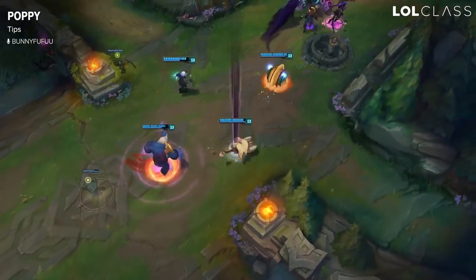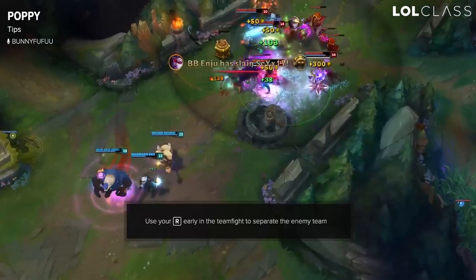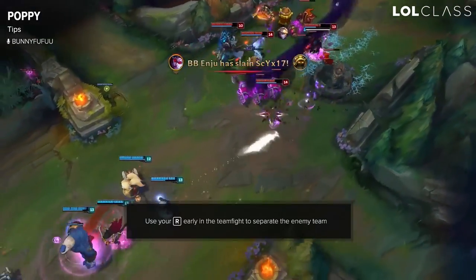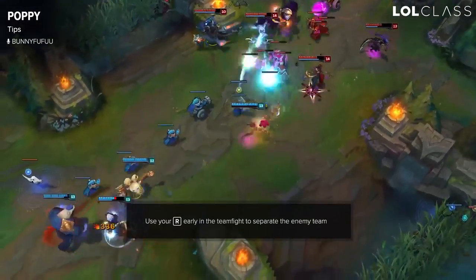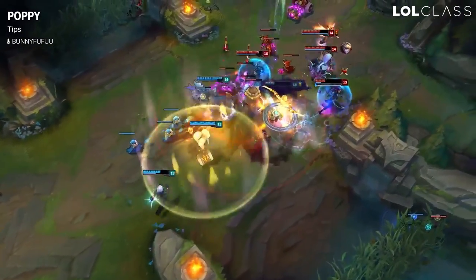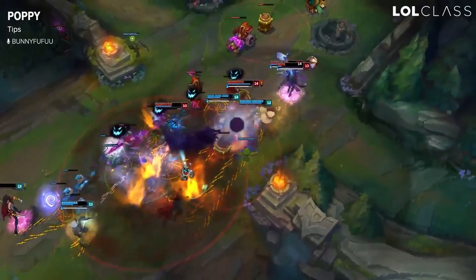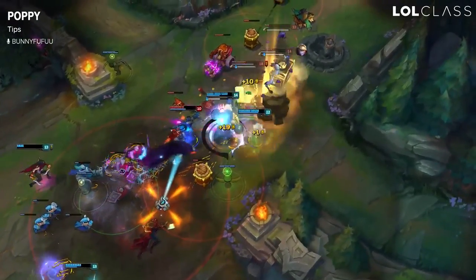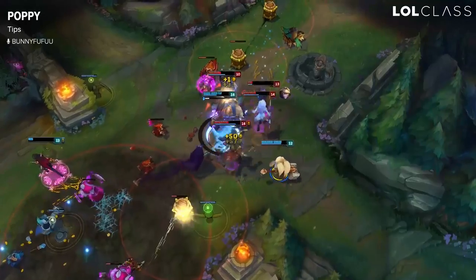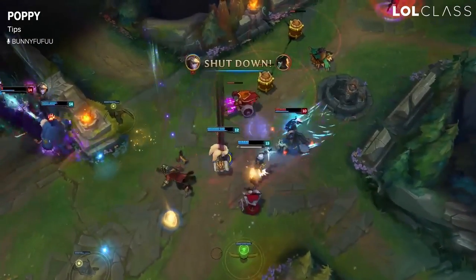In a 5v5, you're the support so you're less valuable than their mid lane or AD carry. But if you can get your ult on the mid, AD carry, jungle, or top before the teamfight starts, you can kind of make it a 4v5 or even a 4v3 depending on how many people you hit. So always keep that in mind and try to abuse that.